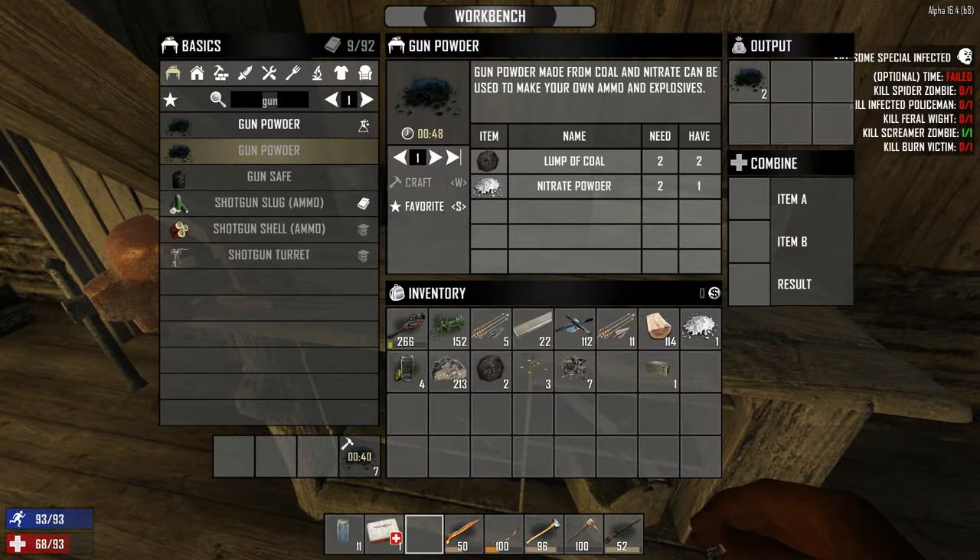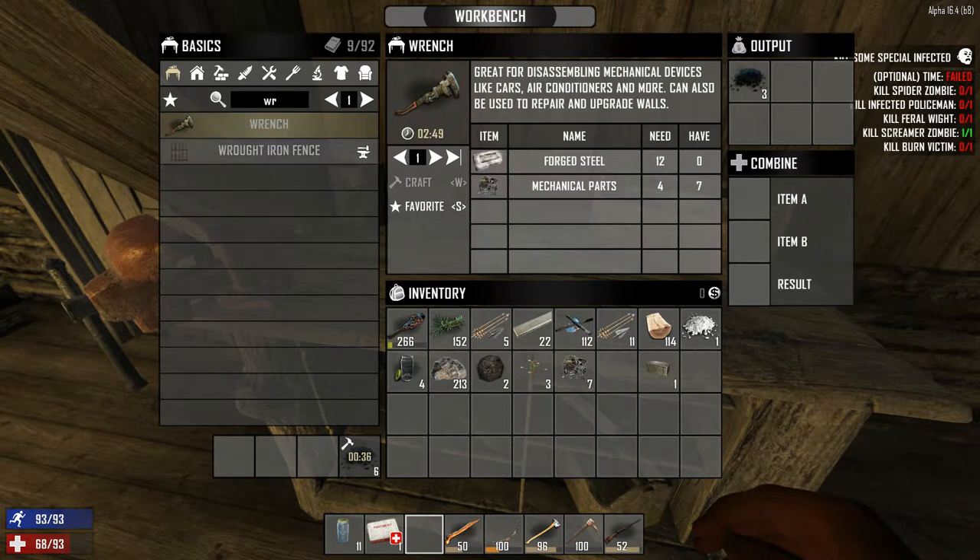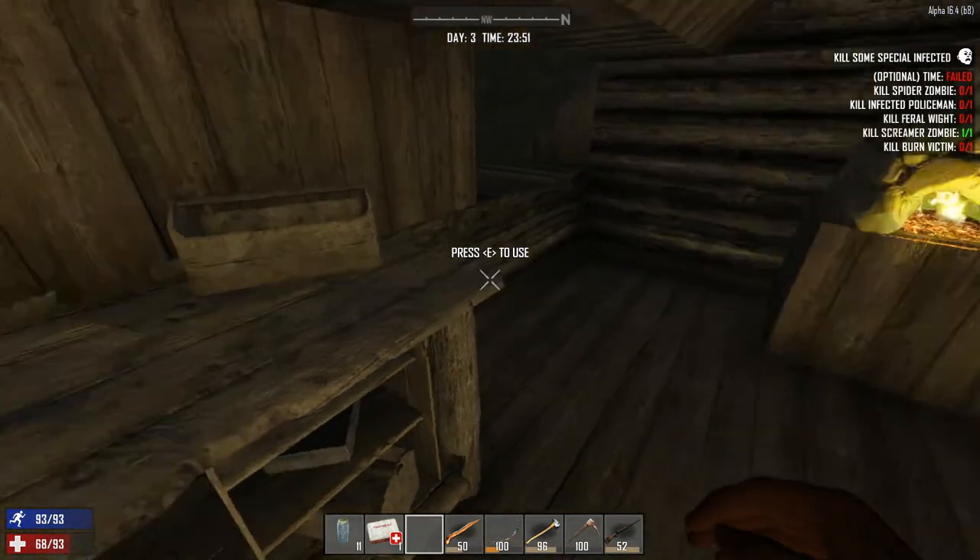Okay, let's see about this. What do I need for a wrench? Forged steel and four mechanical parts. Too bad we don't have any. Oh — I didn't realize we had a denim cape. Yeah. If we had some forged steel I could make a wrench.